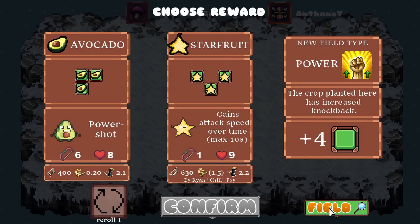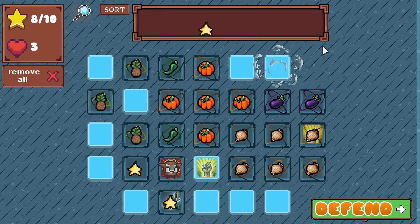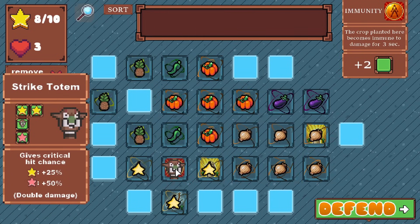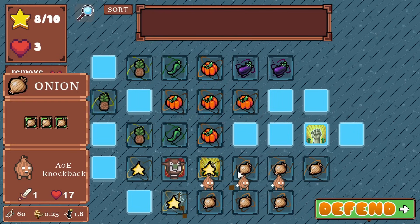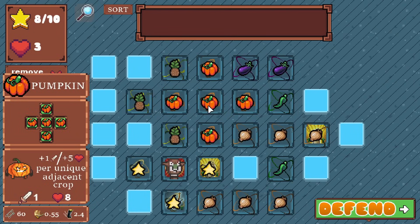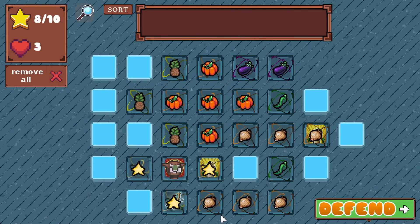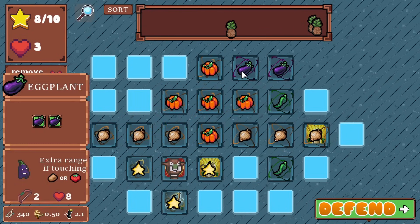We got eight - get another starfruit! I just need space, I won't be able to fit anything in here. You're giving him knockback - okay, here we go. Still the best spot for this. Can I get another one? Wait, here we go - so I lose out on the crit here but I get another plus one attack and plus five health, which is probably worth it. Or could I get another onion to hit here? Maybe I can move this.